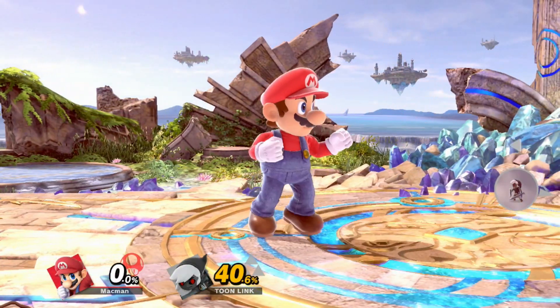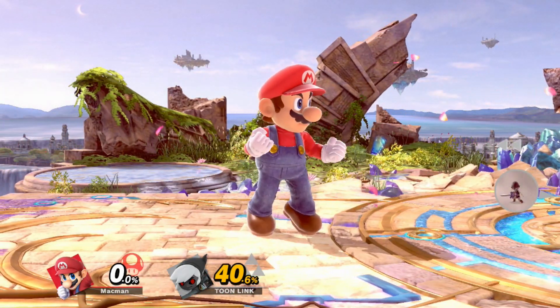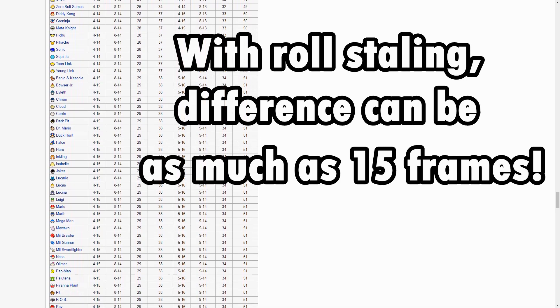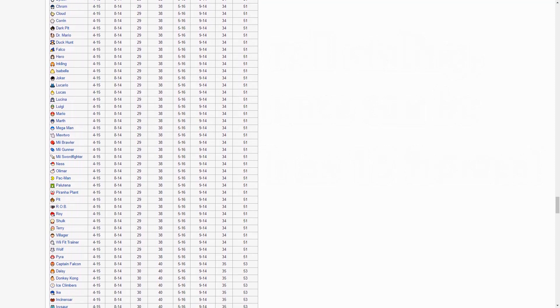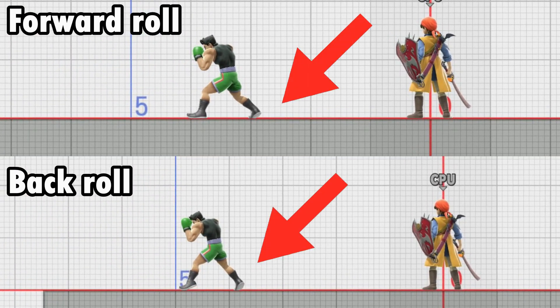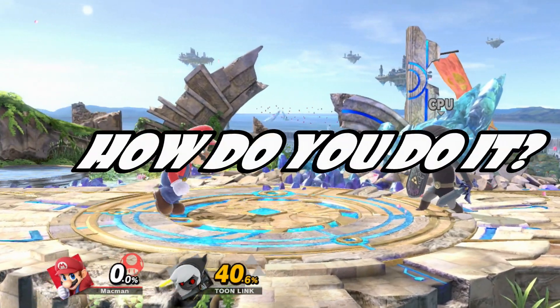In Ultimate, forward rolls give less intangibility but also have less end lag, while back rolls have more intangibility but have longer ending lag. In many cases, back rolls also have less distance overall than forward rolls depending on the character, such as Little Mac. Because of this, forward rolls are often the way to go, and boost rolling makes it so that every roll is a forward roll.